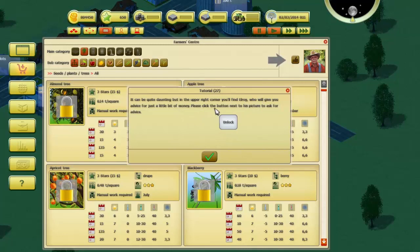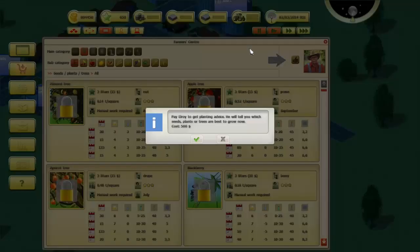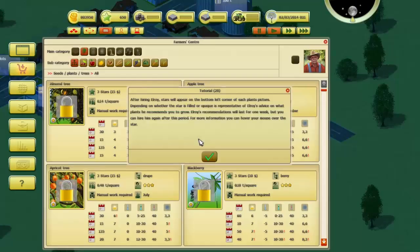It can be quite daunting, but in the upper right corner you'll find Alroy who will give you advice for a little bit of money. Click on the button next to his picture to ask for advice. Pay Alroy to get planting advice — he will tell you which plants and trees will go best. After hiring Alroy, stars will appear on the bottom left corner of each plant's picture. Depending on whether the star is filled or opaque it represents Alroy's view on what plants he recommends. His recommendations will last for one week but you can hire him again.